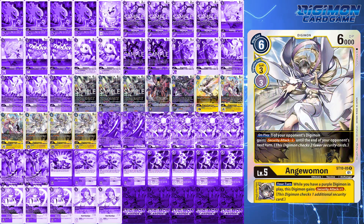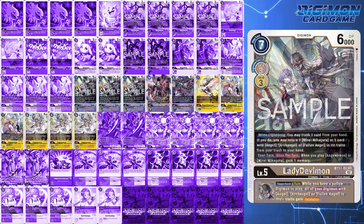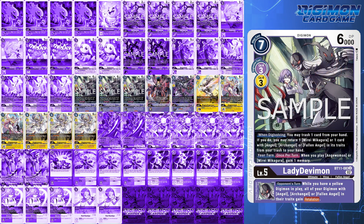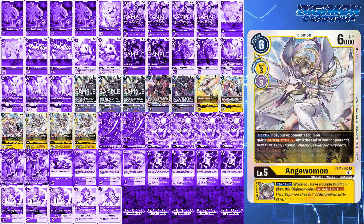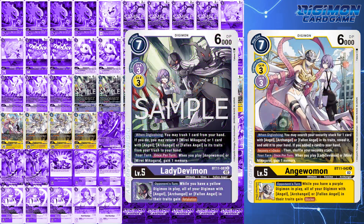Starter deck Angemon lets you hit a monster on board for minus 2 security attack when played. The newest additions, BT11 Lady Devimon, allow you to trash a card and return a Mirei or a card with Angel, Archangel, or Fallen Angel from trash to hand. Angemon does the same thing but instead lets you check your security for those hits. In playtesting, the minus 2 security can keep you alive for several turns and is very helpful in the BlackwarGreymon X matchup. But the newest Lady Devimons of BT11 have amazing inheritables.